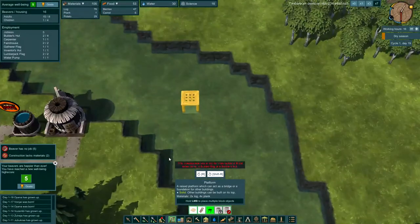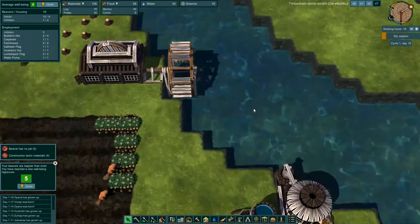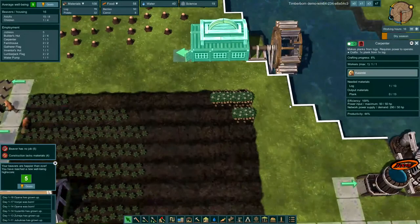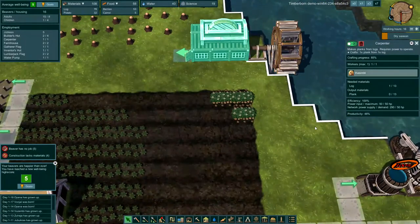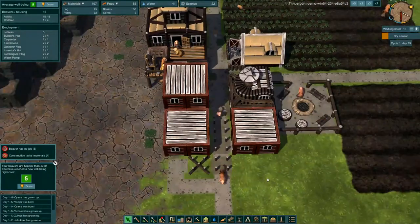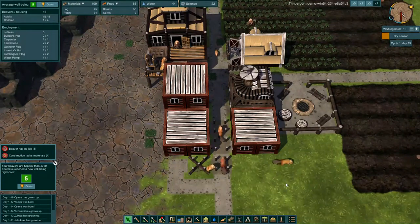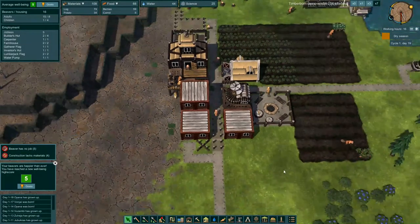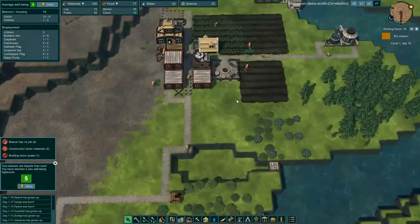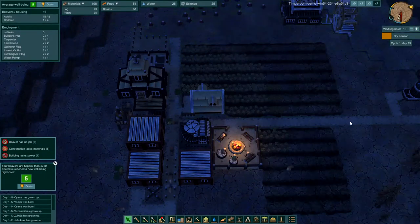That guy has power now, so he's going to start producing our planks — one log for one plank, which seems fair. Let's watch this platform being built. I think we've got our food situation under control. I was thinking we'd have to build massive plots, but we've got plenty of carrots and plenty of potatoes.